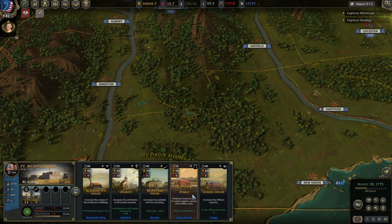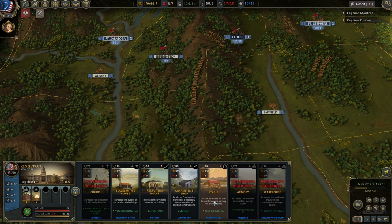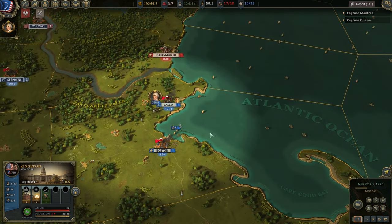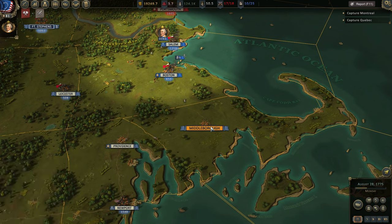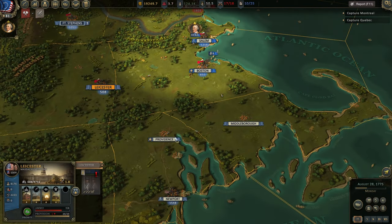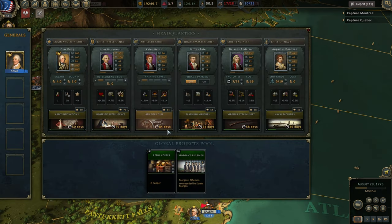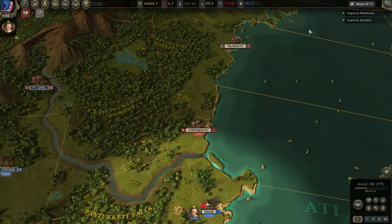Let's add some more production. Recruiting house might be good — get some more recruits going. These ships have some damage but it's not a big enough deal; send them to New Haven. Got to build up our loyalty here. Middleborough has enough loyalty. We have officers, money, and reputation. New general would be good — we do have a new general, but we don't have a slot to assign them in. Let's make some money and sell the lizard.